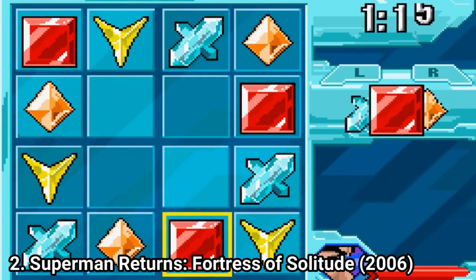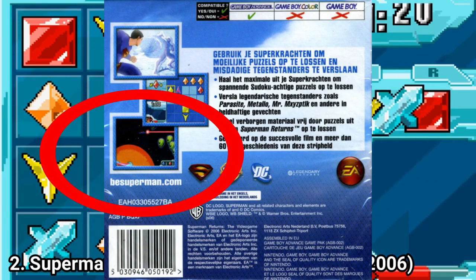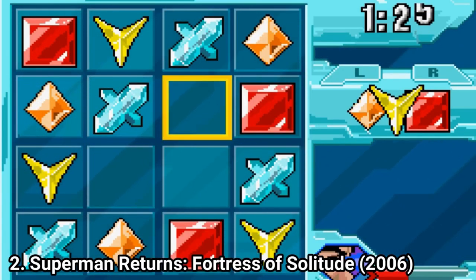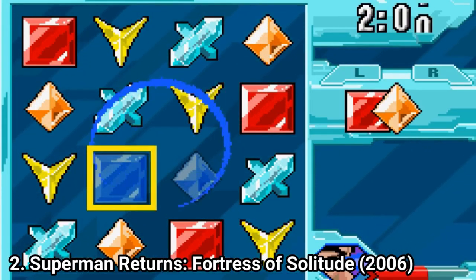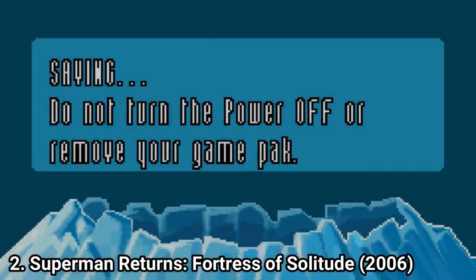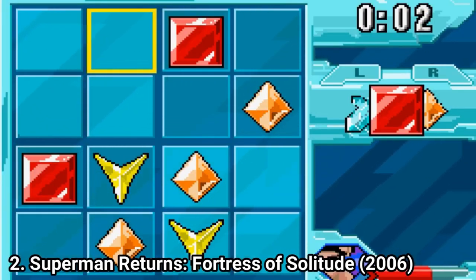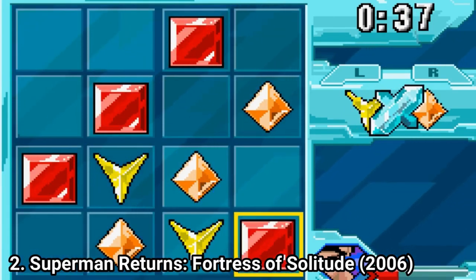The other one, Superman Returns: Fortress of Solitude, is a puzzle game. Don't get fooled by the cover art. Don't get fooled by the picture at the back of the case showing Superman flying. You get some flying levels, but they are just bonus levels. The meat of the game are puzzles — that's what you will do mostly during all of the game. You play Sudoku-like puzzles. If you are into this stuff, go for it. If you don't like puzzle games in a Superman game, then don't try the game. The box art is a trap.